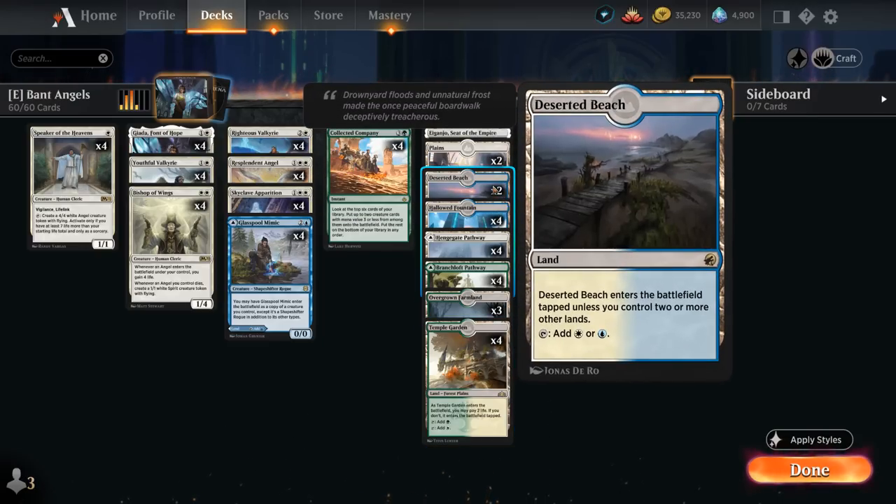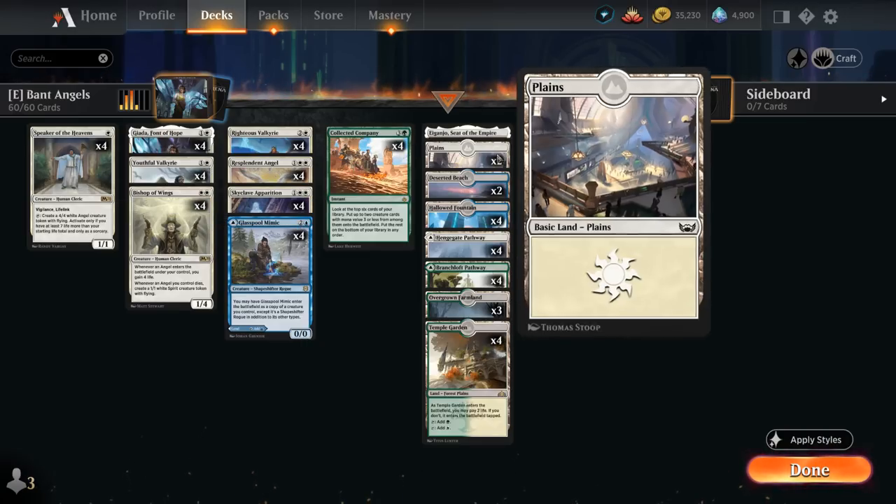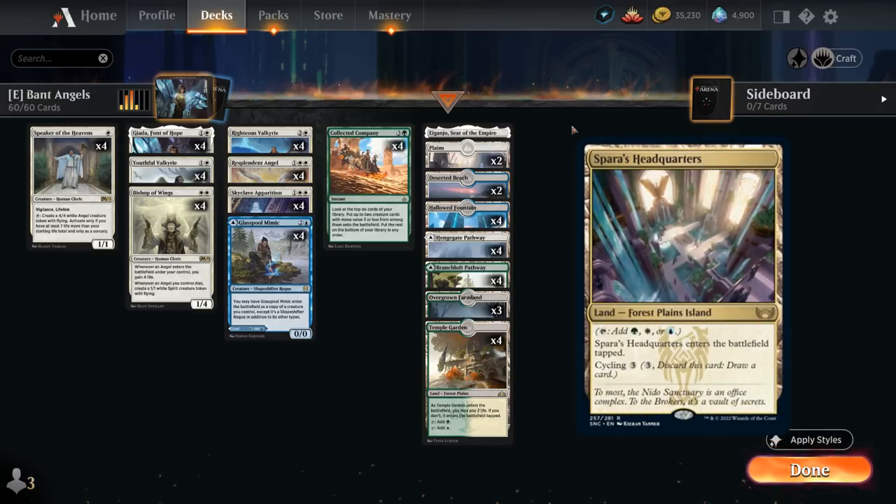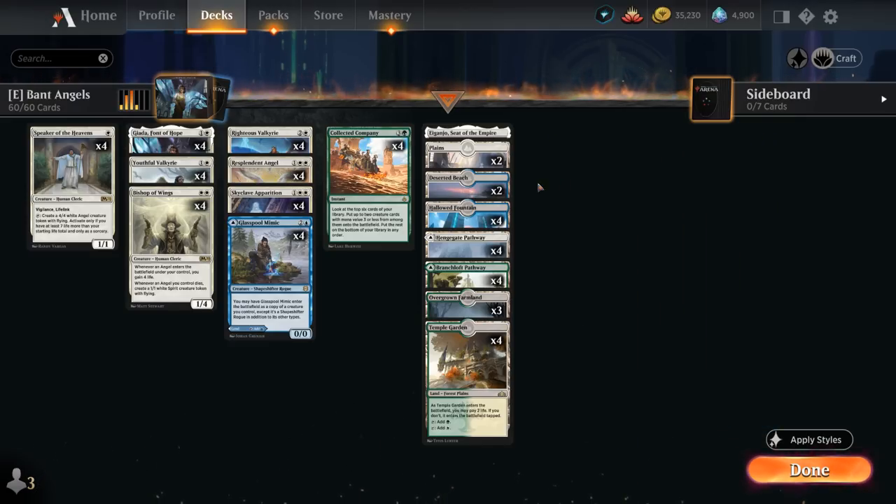Our mana base includes a few Shocklands, the Innistrad dual lands, and all 8 pathways, plus a couple basics in case of Field of Ruin and one Eiganjo. We could also be playing the new Trial Land from Streets of New Capenna, but we want a smooth mana base and avoid clunky openers with too many taplands, so we're going for as many untapped lands as possible, even if it costs a little life.